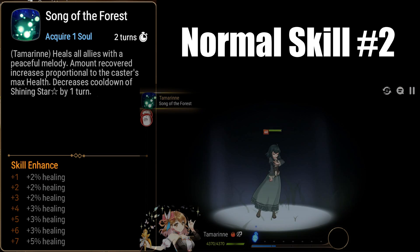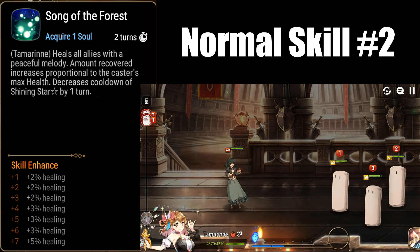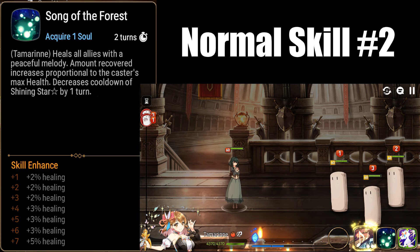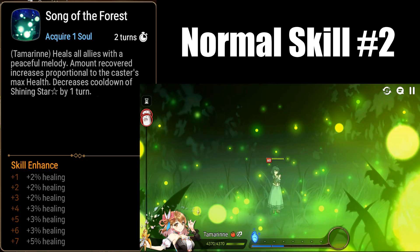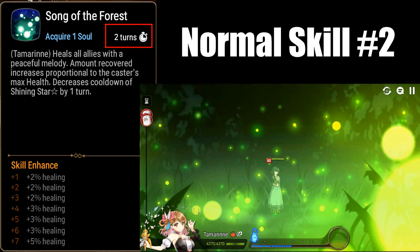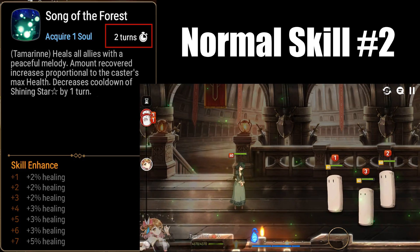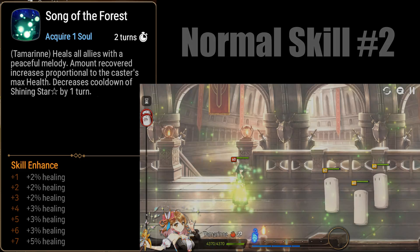Normal skill 2 heals all allies' health proportional to the caster's max health, so the more total HP she has, the more she heals your allies. This is a very strong skill as the cooldown is a measly 2 turns, so it ensures your team is nice and healthy every other turn. This skill also lowers the cooldown of her S3 by 1 turn on use.